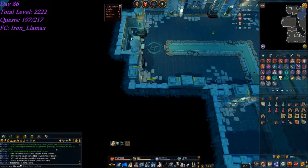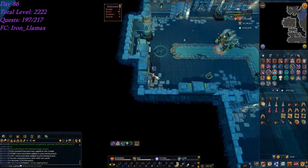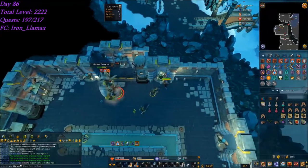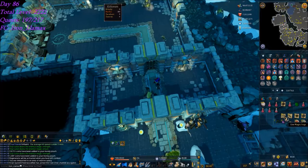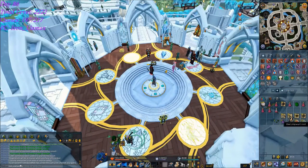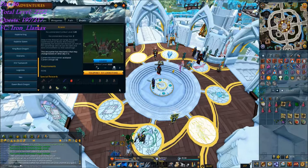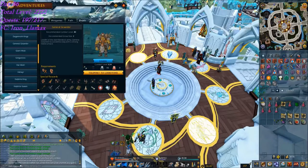Doing General Graardor for the first time. Finished a reaper assignment — that's the 20th assignment with 10 extra reaper points — giving me 21 reaper points from a 22-kill reaper task, so pretty good. Going to stay here a little bit longer but haven't gotten any drops yet, maybe long enough to get one piece of Bandos. That's the loot from the first trip: a few super restores, 70 coal, 55 addy, 100 magic logs, and about 40 limpwurt roots. Pretty terrible — 35 kills though, and that's actually my first trip to Graardor ever in all my time playing.